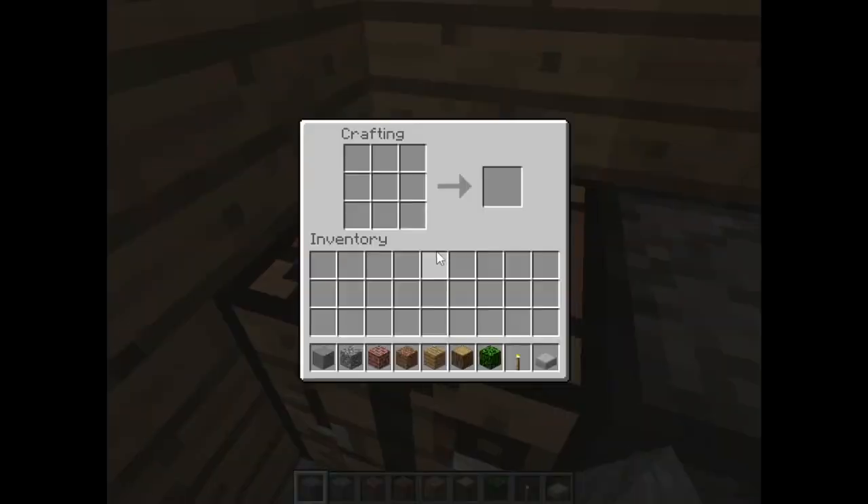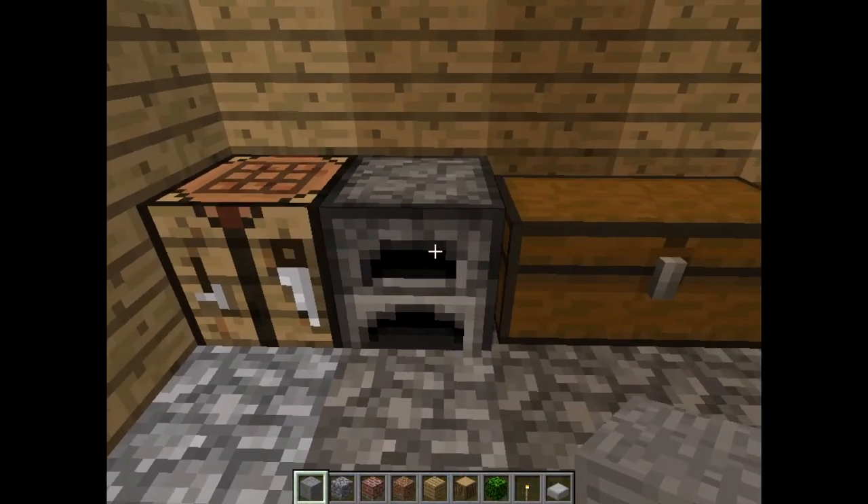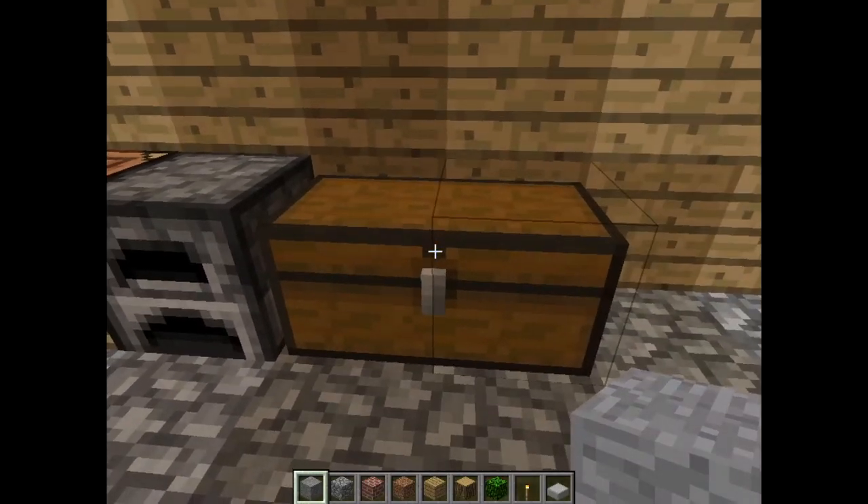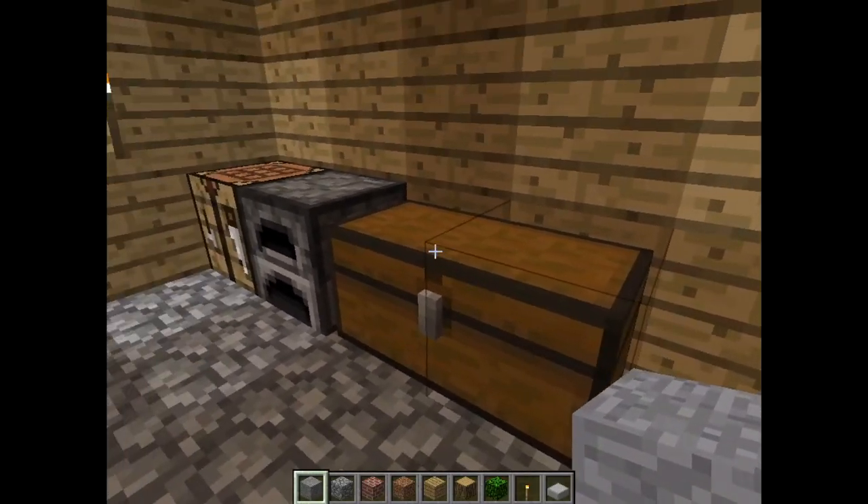Here's the main space. This is a crafting table. A furnace for cooking my stuff. And to store everything, I have a chest — actually, I have a double chest set up.